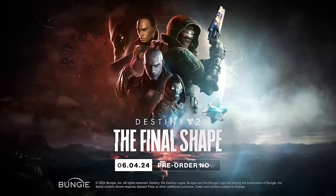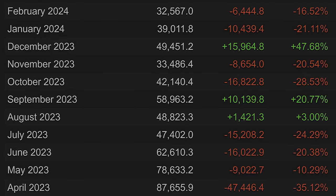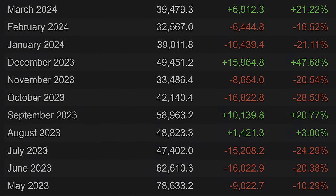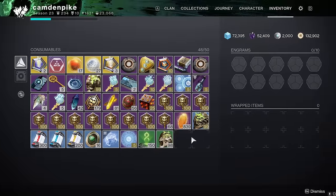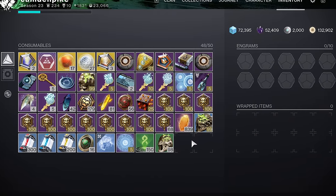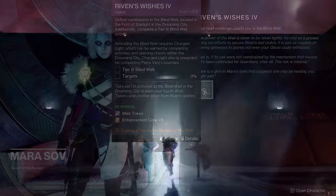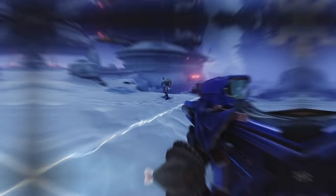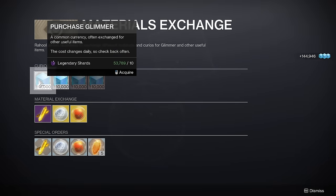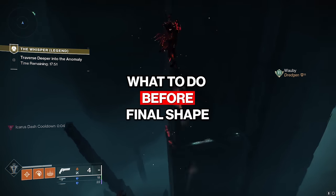The Final Shape launches on June 4th, and in order to be ready, there are certain things you absolutely must do before it launches — especially if you're one of the many people who didn't play a lot within the past year, because there's quite a bit that you missed. There are certain weapons and currencies you need to get before they're removed, and important events and quests that will no longer be available. Here is the comprehensive list of what to do before Final Shape.